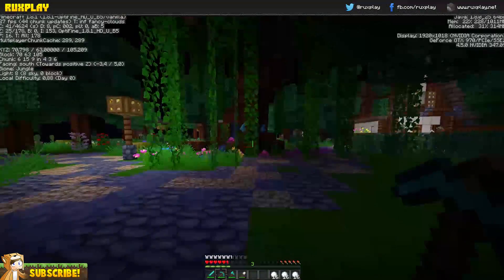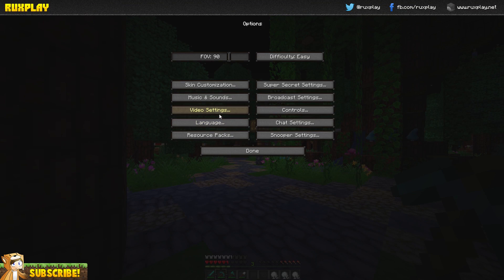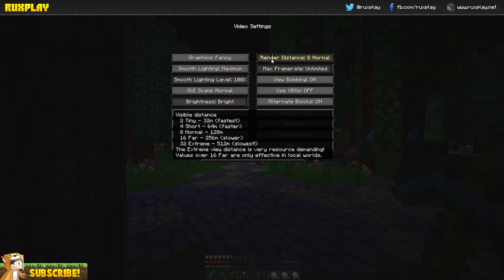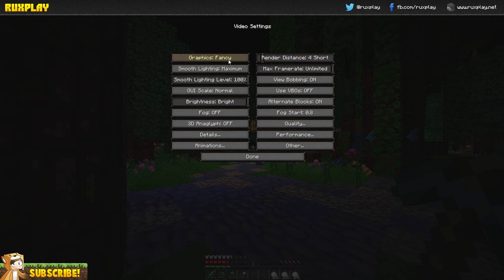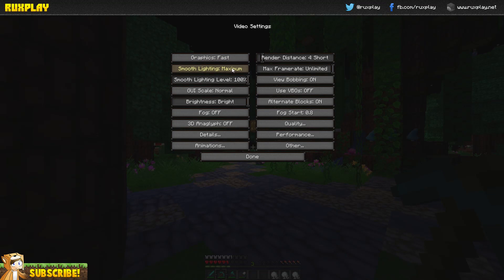We can already see some FPS boost, but what we want to do now is go to Options, then Video Settings, and make a few changes. The first change is to set your render distance — three or five is usually really good for FPS. Set graphics to Fast, Smooth Lighting to Off and zero, and also switch Fog off.